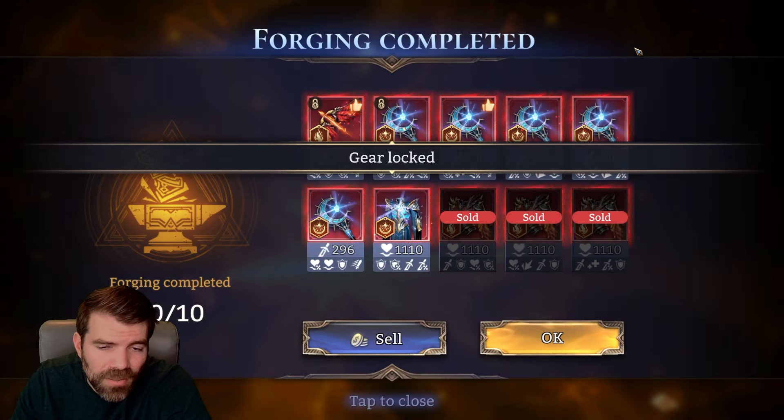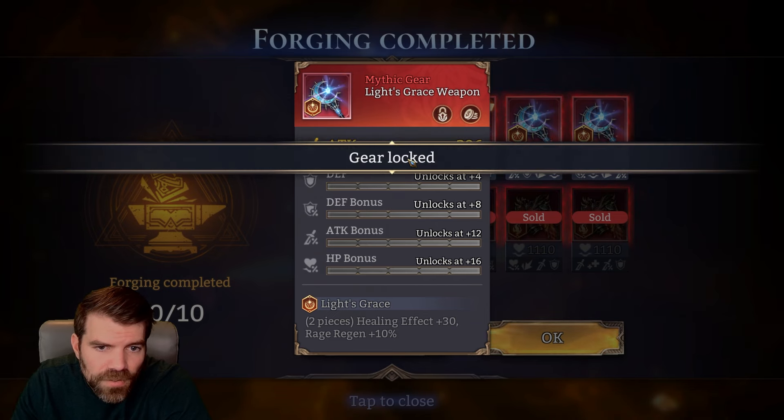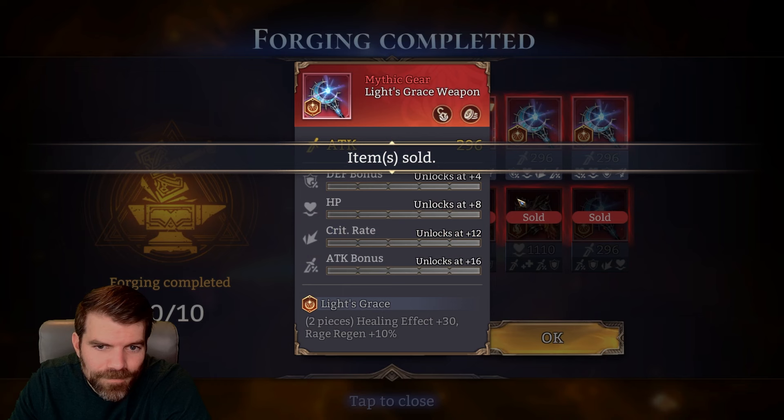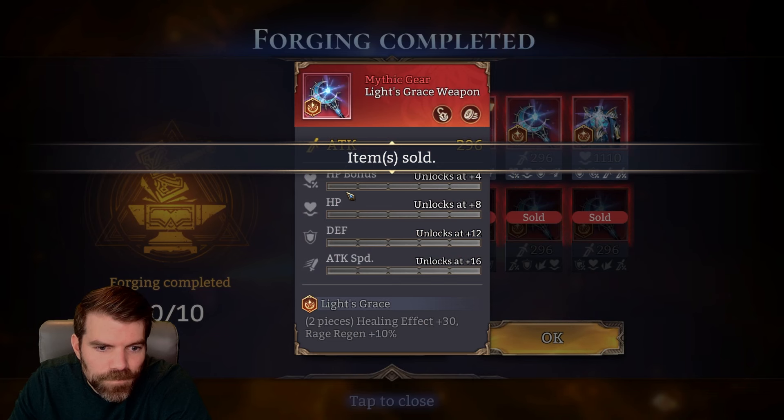Healing and rage regen with almost nothing. I'm gonna keep that just to see what the other ones are in case I need it to make a set. This one's better, okay, so we can probably get rid of the other one. This will be good for someone who's HP-scaling healer, but you don't usually care that much about healing effect and rage regen on the HP scalers. Damage stats on a healing and rage regen piece — these are bad, guys.